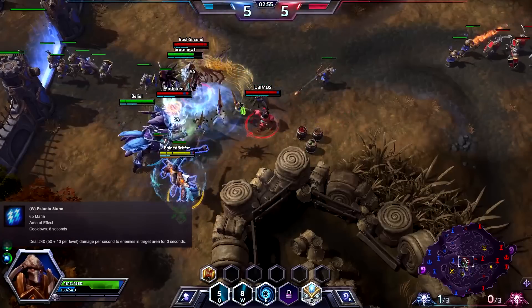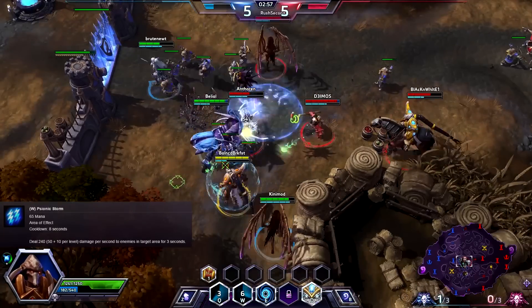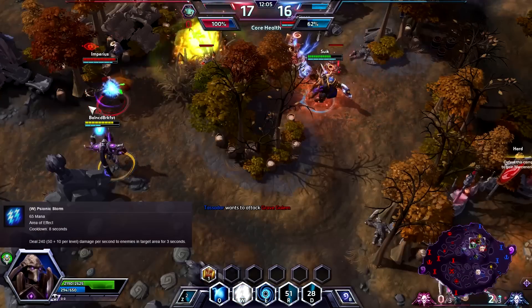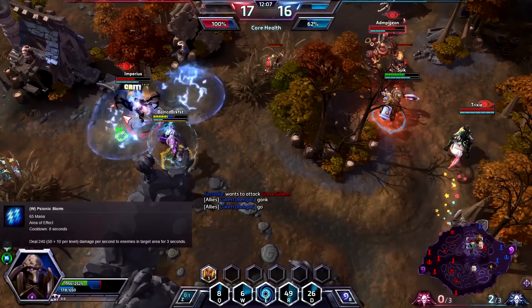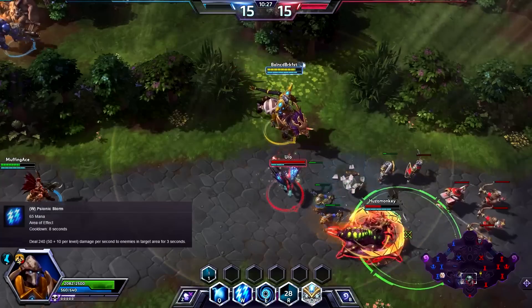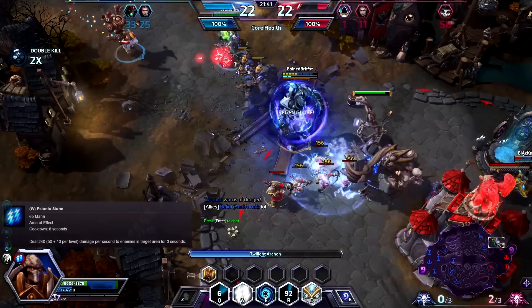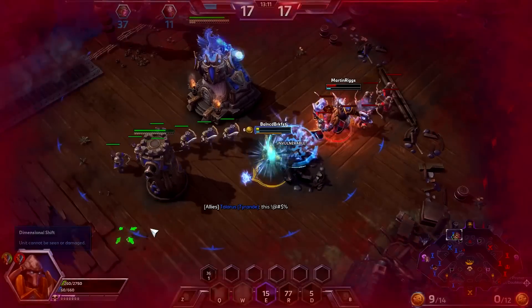Your second W ability, Psionic Storm, allows you to cast a storm that deals damage over time in a small area. This is an all-purpose ability that helps you add damage to fights, helps you harass, helps you soften up or pick off enemies, and clear minion waves.